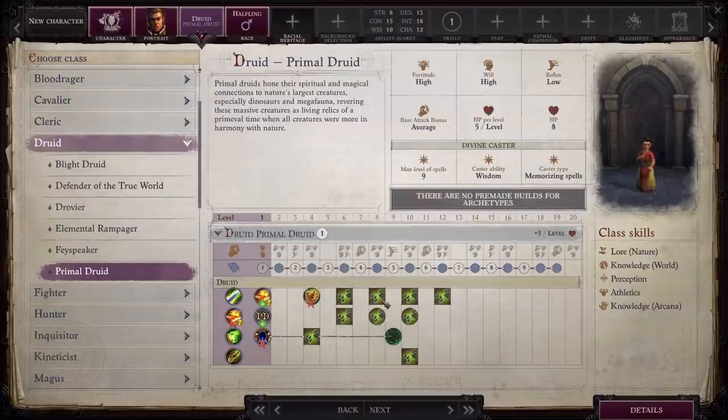I feel like this folds in very nicely with Gold Dragon, because this particular class is all about missing the old days, missing how things used to be, missing a time when all creatures were more in harmony with nature. And I think that folds in very nicely with the creature who allows you to go down the Gold Dragon path.